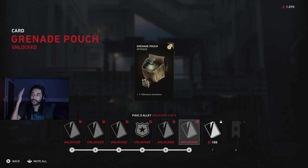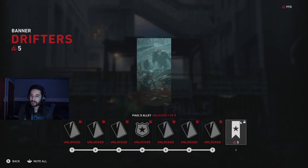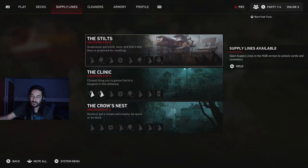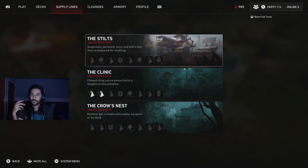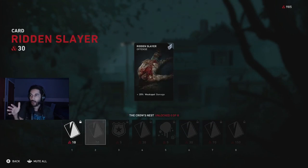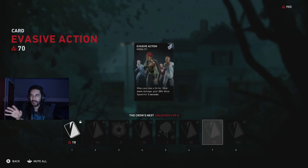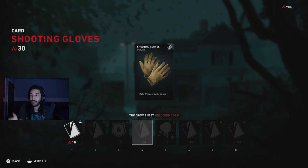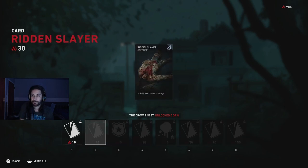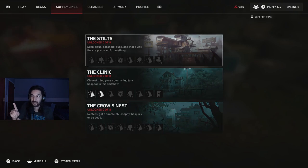So then, once you're actually here, I would just complete this supply line to get it finished so that you can unlock more supply lines. That gives me access to another line, the Stilts. Crow's Nest is based on stamina, which I think unless you're doing melee a lot, you don't really need stamina so much. You shouldn't really be running so much because you need to try to stay with your team. So Crow's Nest and the stamina cards, I would kind of hold off a little bit and complete these other lines instead.